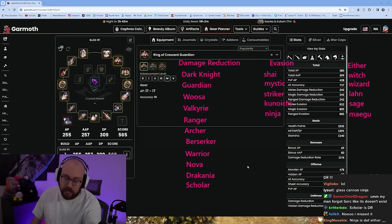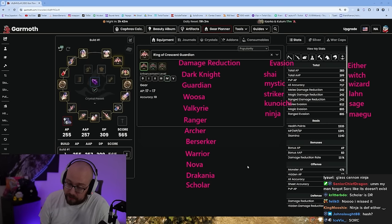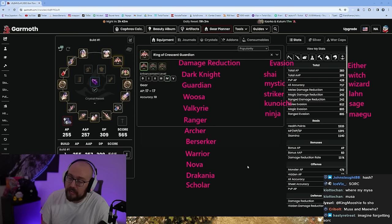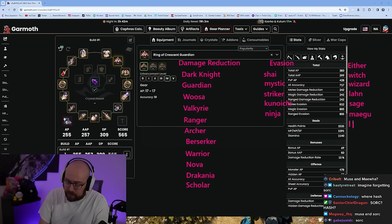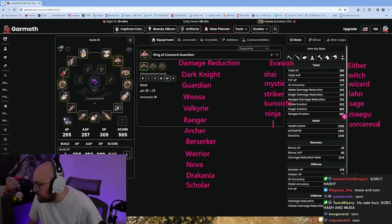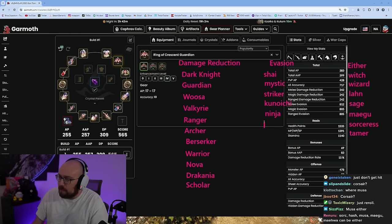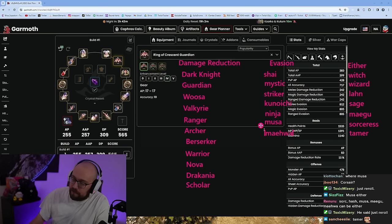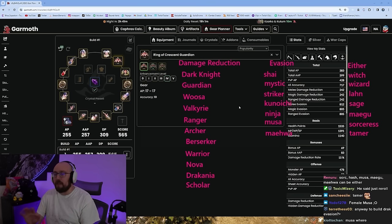I played evasion Scholar because I didn't want to re-roll my gear when Scholar was a tag for me, but if I was properly maining Scholar I absolutely should be damage reduction. Musa is definitely evasion, Maewa is definitely evasion. These are the classes of Black Desert and how they should be built.